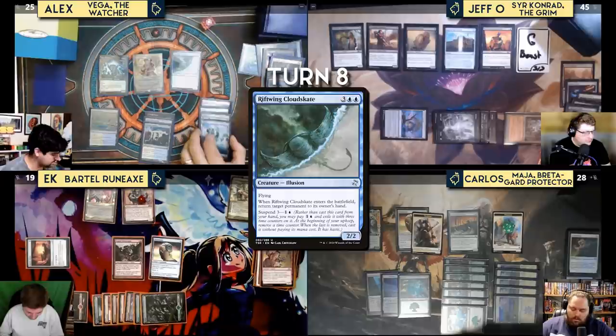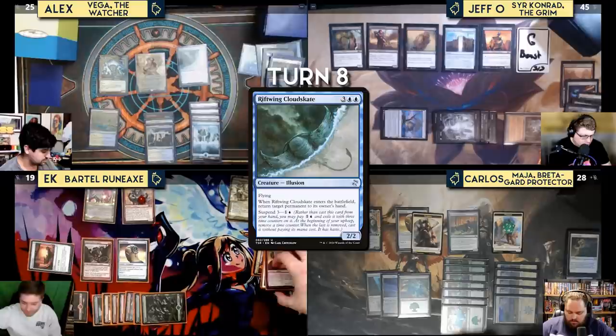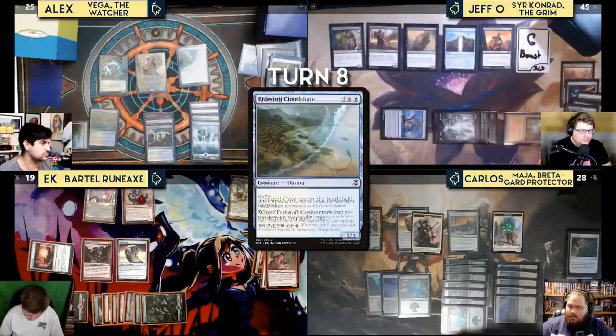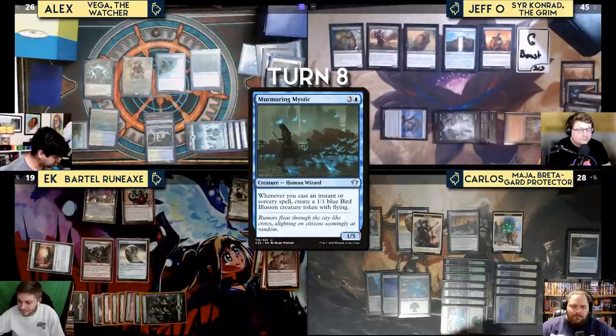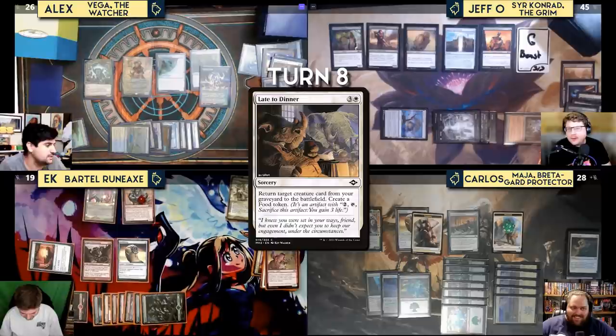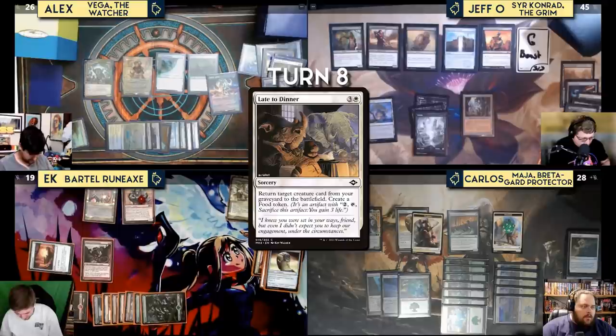Carlos sends all his Warriors — eight 2/2s (seven white, one green) plus Maja and a 3/1 — at EK. Kess casts Tangle to prevent all combat damage and tap attacking creatures so they don't untap. Carlos plays Boreal Shell and passes. At end of turn, Jeff activates Strands of Night — paying two life and sacrificing a Swamp — to bring back Demon's Disciple, forcing everyone to sacrifice a creature or planeswalker.